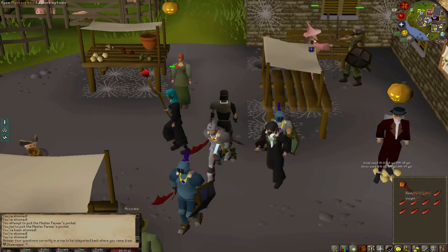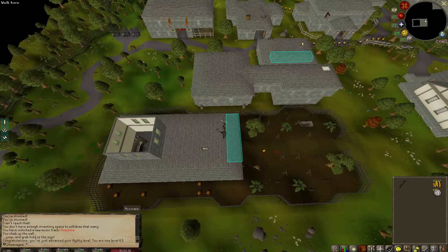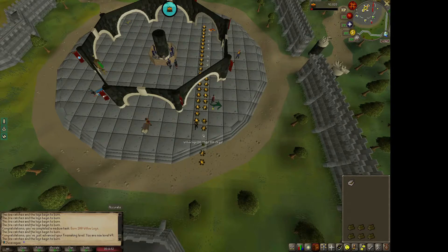Another mystery box on the account — 500 GP. Are you kidding me? And that's the first lap around the Seers Village course, should be 50 league points. Oh, 100! Just burnt 100 willow logs — that was a 50-point task.